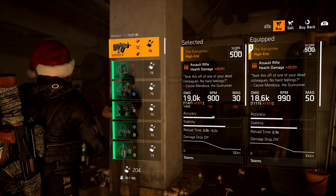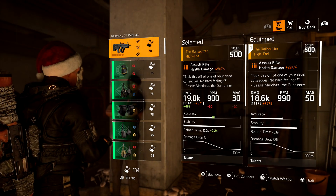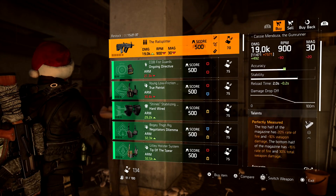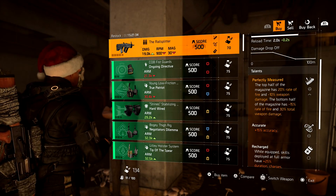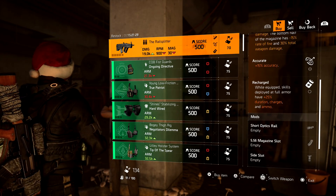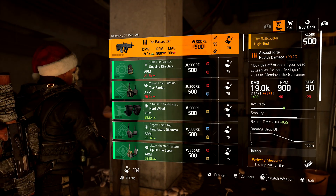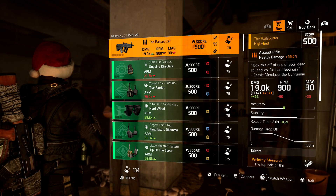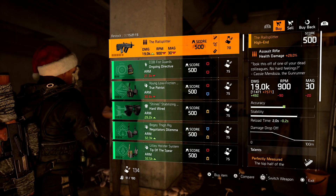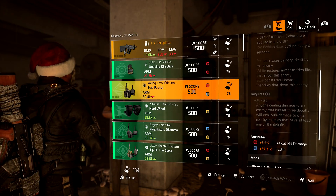I'm going to pick up two of these because this is pretty close to being maxed out — I haven't seen one higher than this. It's definitely better than the one I have by almost 500 damage. This comes with Perfectly Measured, Accurate, and Recharge. I'm going to switch out Accurate for Rate of Fire, so I'll put Allegro on there. Recharge isn't too bad either — if you're running those Seeker Healing mods, dropping them on the ground makes them last 25% longer as long as you start at full health.